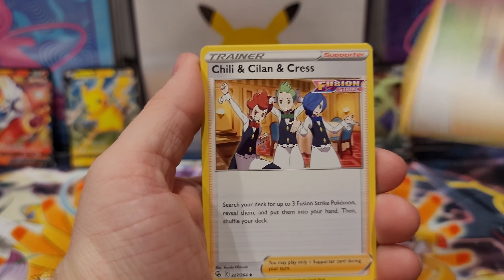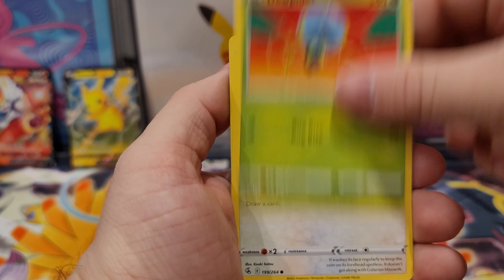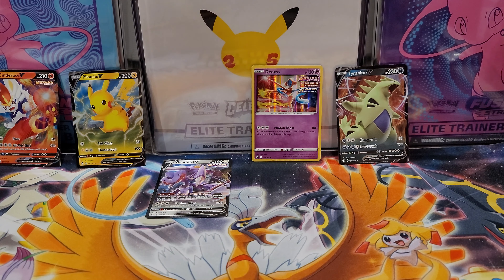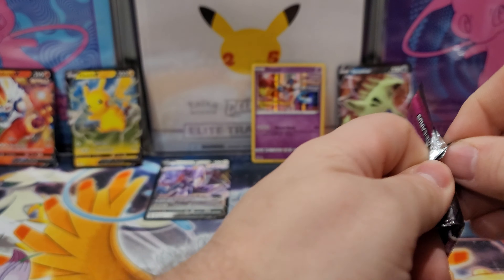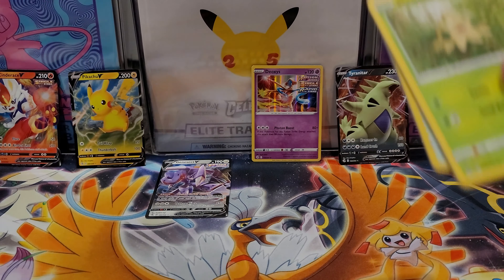Pukumuku, the Trios, Chewtle, Volby, Dewpider, Meowth, Shauna Reverse, and a Goodra. Can't get over how Goodra looks in Pokemon Legends Arceus — very cool. And finally, a last Fusion Strike pack. Let's see what we get.